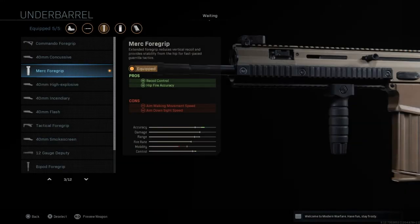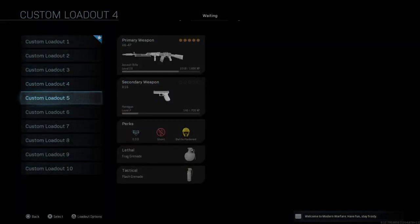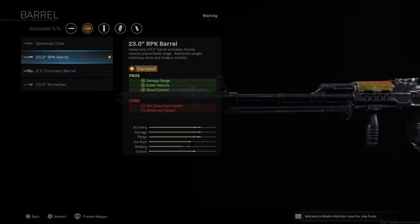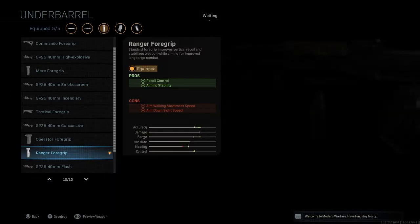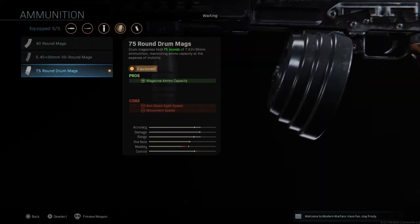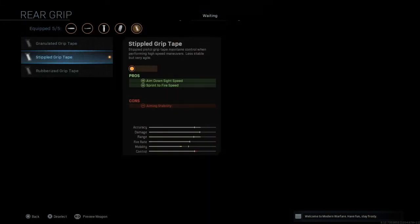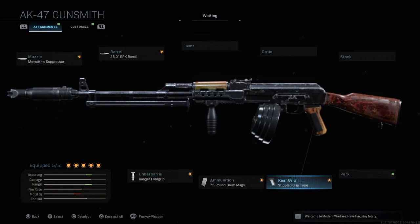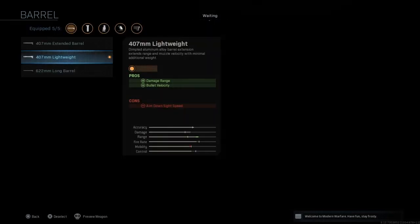Next up is the AK-47 class. I use the Monolithic Suppressor for sound suppression and extra damage range — weapon suppressed with a little extra range. Next is the second barrel you unlock, giving better range, bullet velocity, and recoil control. The Ranger Foregrip for better recoil control and aiming stability. 70-round drum magazines — quite a lot of bullets; you can use whatever magazine you want. And lastly the Stipple Grip Tape for faster movement and faster aim-down-sight speed.